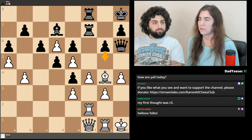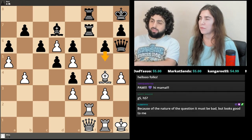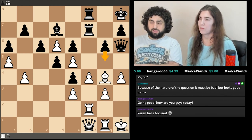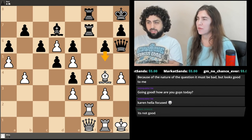I'm doing some calculating but I'm not really getting anywhere. Hey, it's Indo Queen! How's it going? Just looking at some puzzles. The question is, is G5 a good move for black? Karen is very focused. It seems like it is.